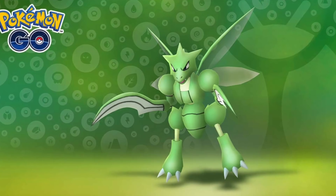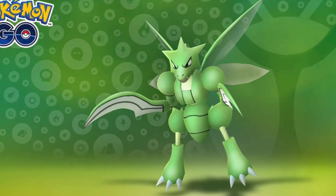What's up you guys? It's Pokegirl7 here and today is day one of the bug out event in Pokemon Go. During this event we're going to have increased bug type spawns and incense is going to last for one hour instead of the usual 30 minutes, and Pokemon are going to spawn more frequently from incense.